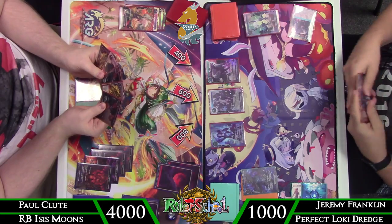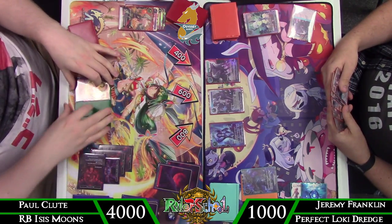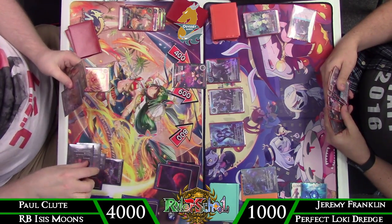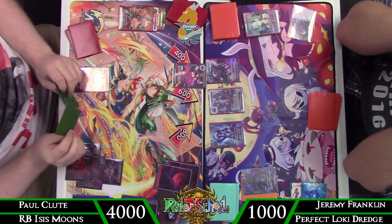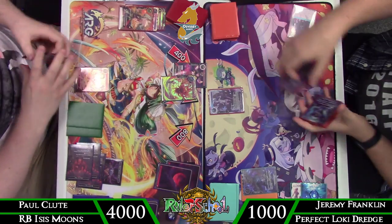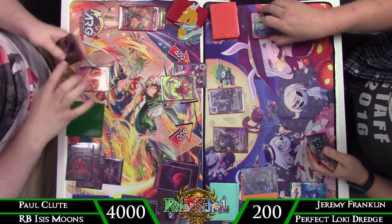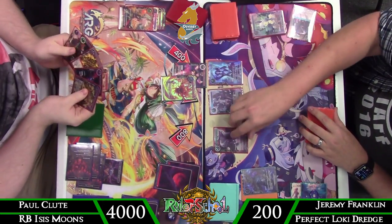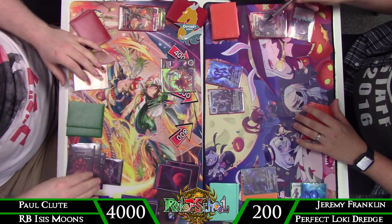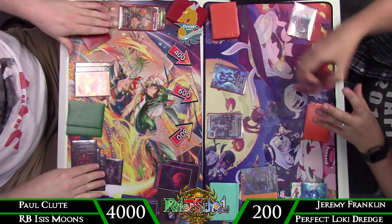That's one thing to be careful of when flipping early as Perfect Loki — they might have a response to finish you off. Here we see the Poison Stinger play and I start to scoop, then realize that only leaves me at two damage because of Spiral and the Fenrir being a 12/12. So I'm at two life against a burn deck, which should probably just be game — but it doesn't look like he has something in hand to finish me off, giving me a little opportunity.